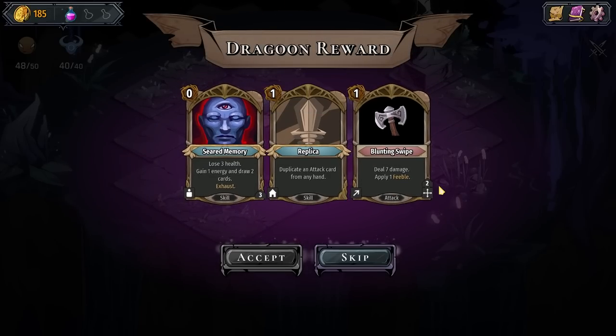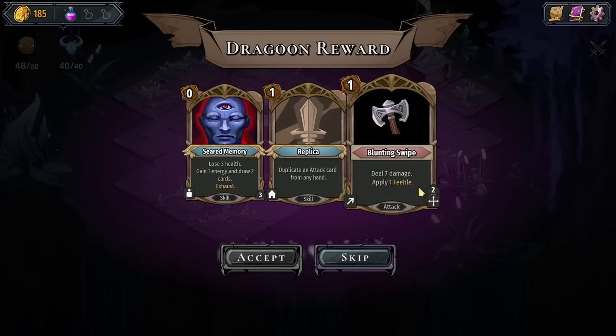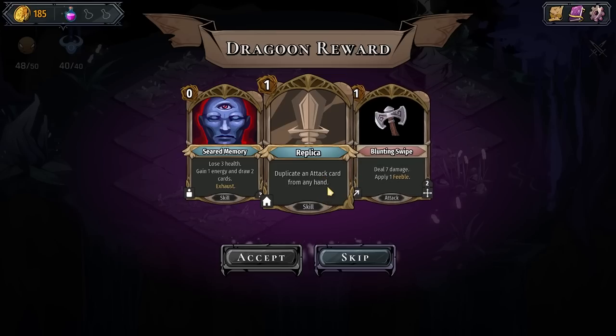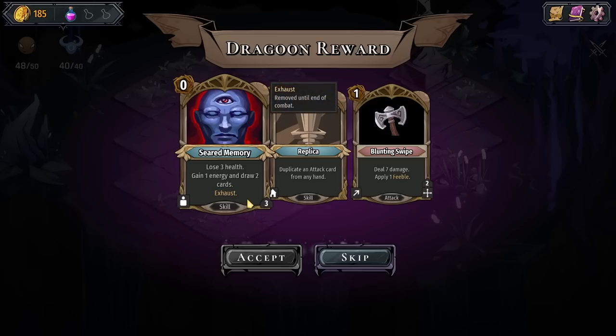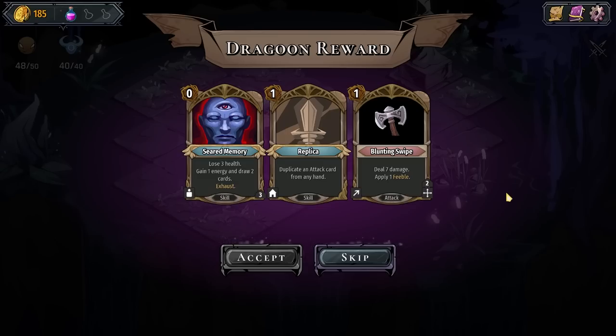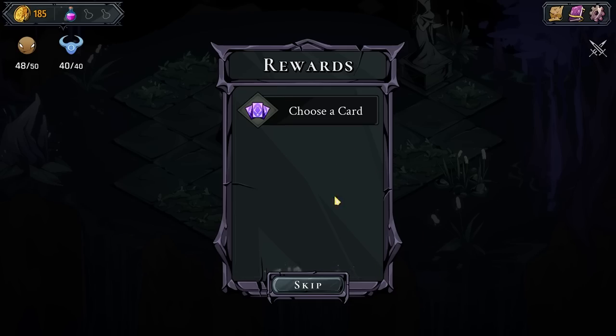I know this art. Oh, we are a demo indeed. To stop anyone from saying the thing — it's not stolen from X game you played on mobile 10 years ago. It is an asset pack. That's why that art is familiar. Deal 7 damage to apply feeble. These are clearly going to be changed when it's not a demo. Duplicate an attack card from any hand. Lose 3 health, gain an energy, draw 2 cards. 7 damage and feeble is interesting. I don't know that I want to add anything to his hand though — it's pretty delicate right now.